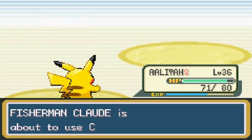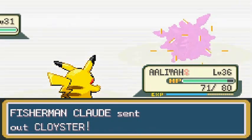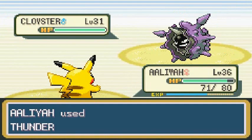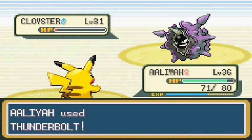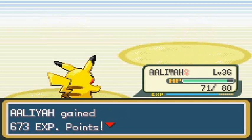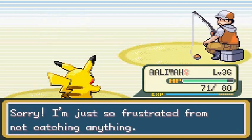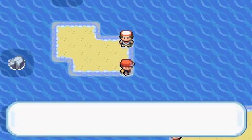He's going to come out with a Cloyster - another good evolution right there. Let's go Thunder Wave, good training for my Pikachu. There it is - 600 experience points and everybody's just getting experience points. It's like an Oprah show - you get experience points, you get experience points!